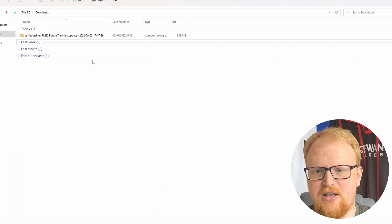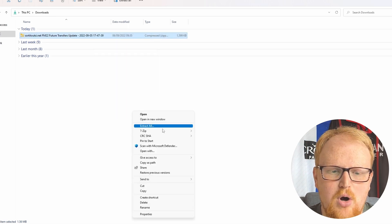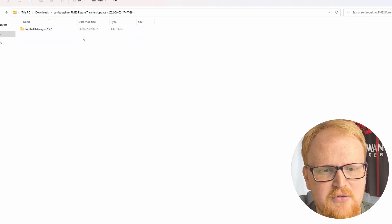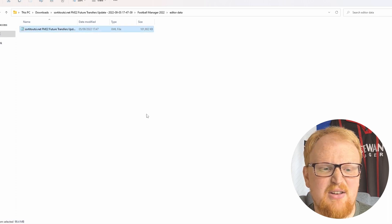I've downloaded it a couple of times just to test it out. You go to your downloads folder and unzip it with whatever software you use — I use 7zip. It's a quick download and quick unzip, and it shows you where to put it right in the download itself.